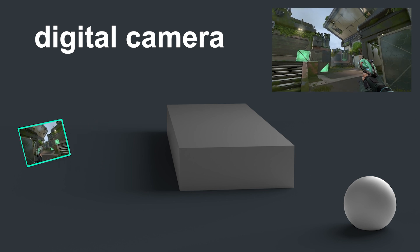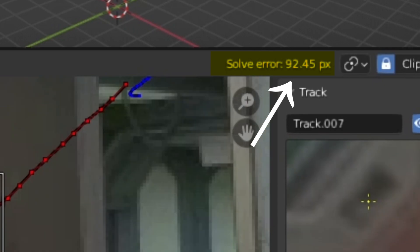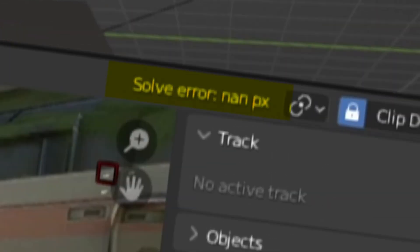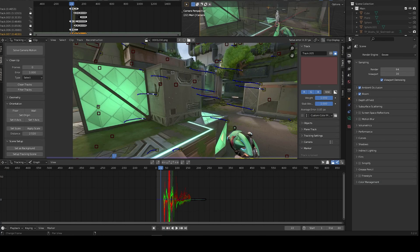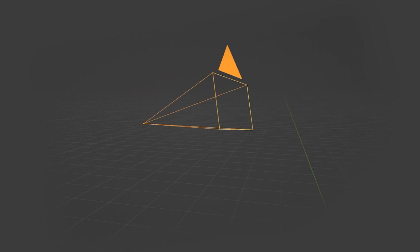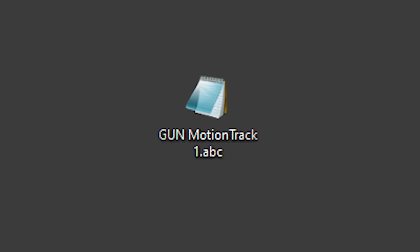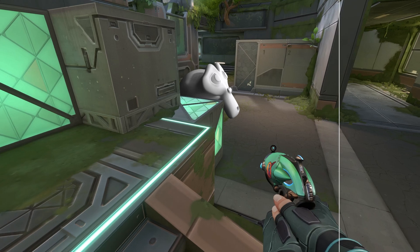In my case it wasn't that straightforward. The tracking error number has to be as small as possible — under 0.5 pixels. But my number was over 180 and even got so big it couldn't be displayed anymore. At the end I got it under 0.37 pixels, which is pretty good. I can now export the camera as an ABC file, also known as Alembic, which holds the entire movement of the camera.